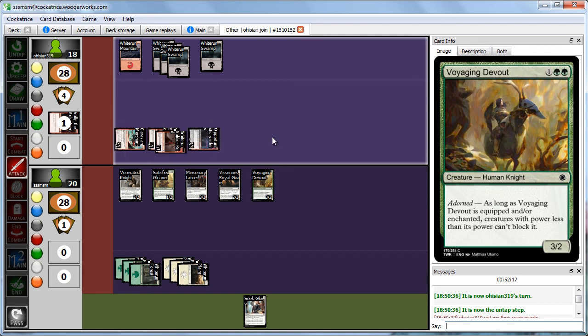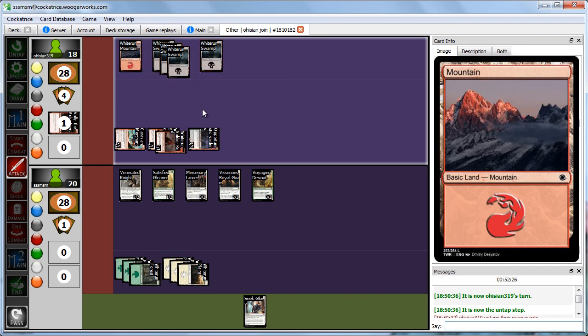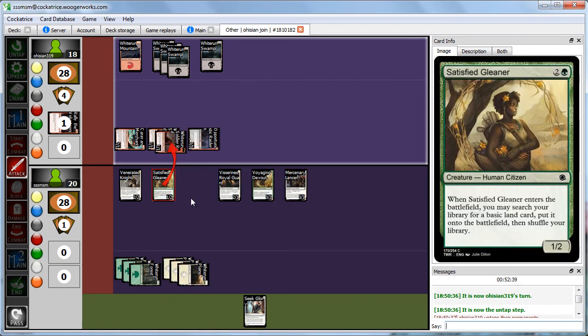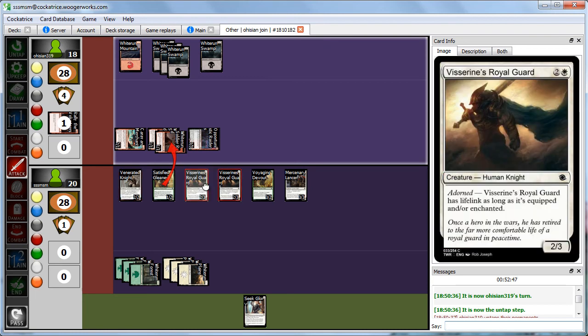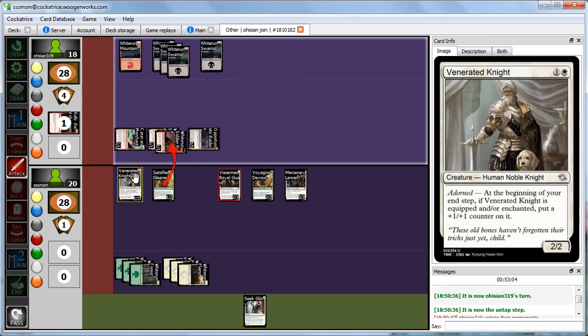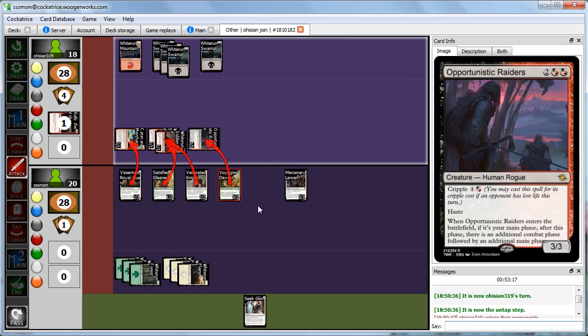Abby comes in for beats — she's attacking this turn, and we know she has a lot of Cripple cards. If we lose life, maybe her goal is just to get us to lose one life and then cast something for Cripple. We block the 1/1 with the 1/2, the other 1/1 with our 2/2, her 2/1 with our 2/3, and her 3/3 with our 3/2 — everything is blocked. Abby plays Ardent Charge — they all get plus 1, plus 0 and she draws a card, causing all our guys to trade.